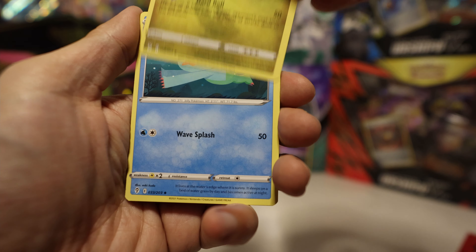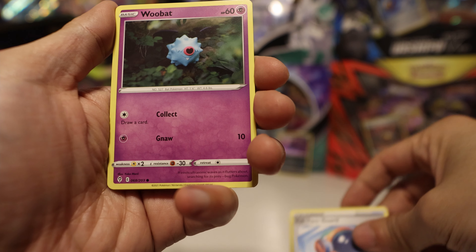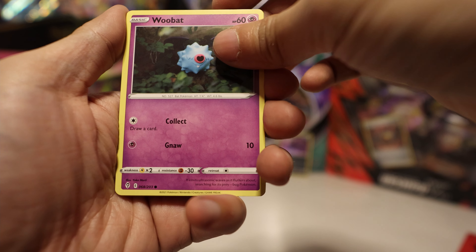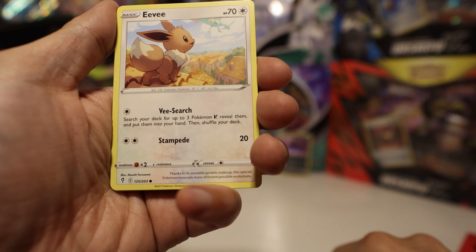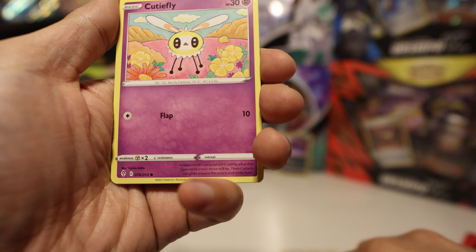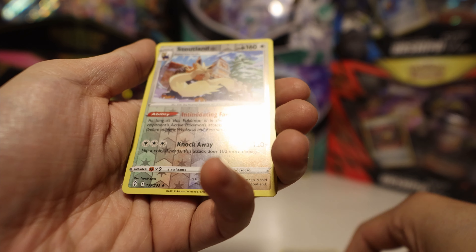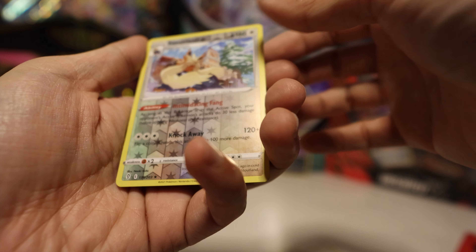Alright, Metal Energy. Shaogon. Lombra. Full Face Guard. If I got any Eeveelutions, I'd be so happy. Eevee! Nice. Put the other side. Temple. Cutiefly. Aplen.